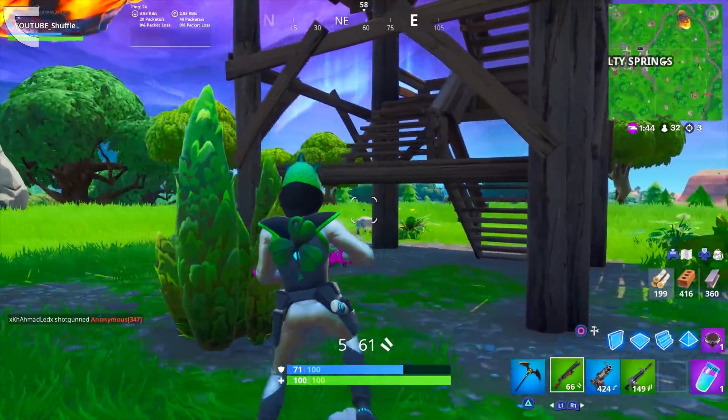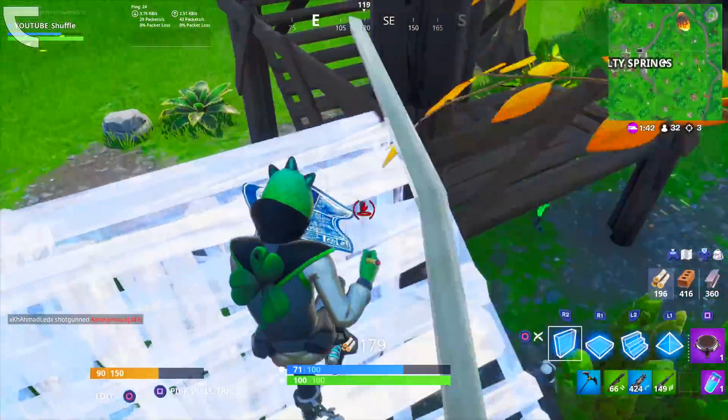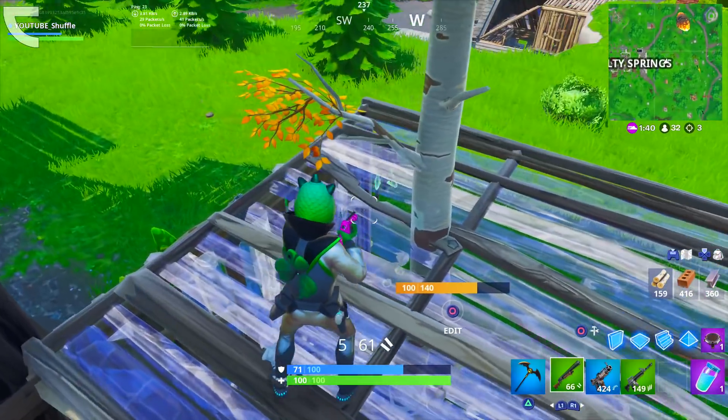Leakers have been able to find a total of 12 brand new named locations. These are all the leaked named locations: Rocky Ridge, Beachy Bluffs, Camp Cut, Dirty Docks, Frenzy Farm, Holy Hedges, Lazy Lake, Mountain Meadow, Power Plant, Slurpy Swamp, Sunny Shores, and Weeping Woods.